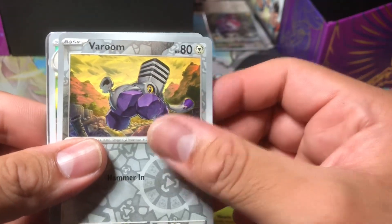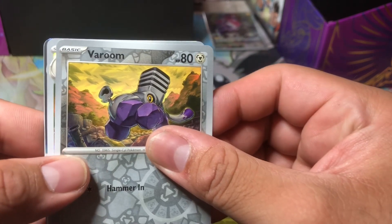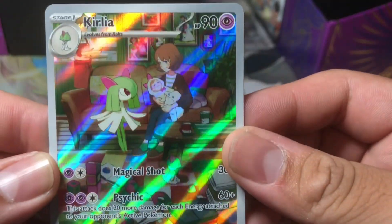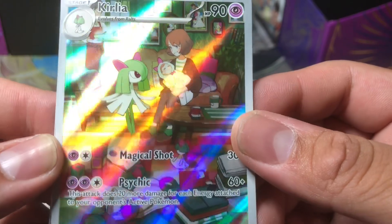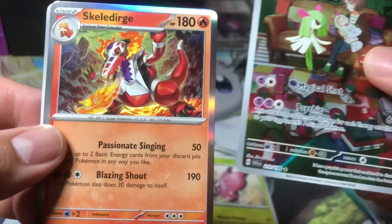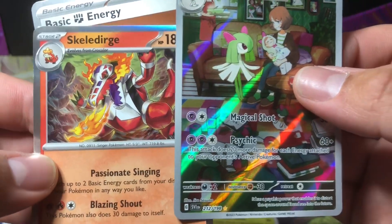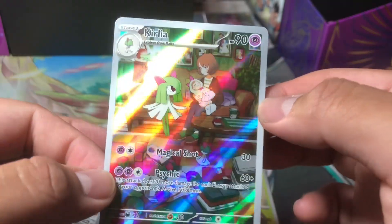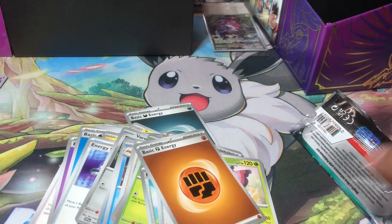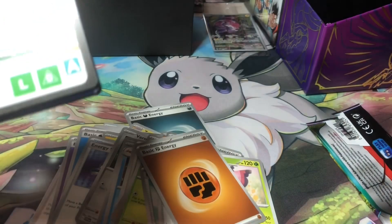Hey dad — there's something back here! Let's go — Koraidon! Oh my goodness! We already pulled the Gyarados EX and now this — all we need is the Miraidon. Oh, that's so good! With a holo behind it — and Skeledirge! Oh my goodness, let's go! Look how beautiful this card looks! This box is officially the best ETB we've ever opened!